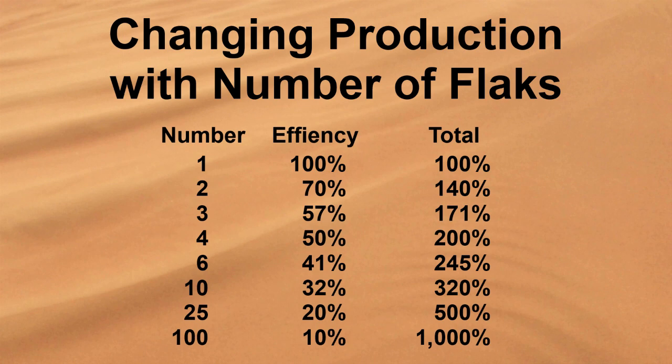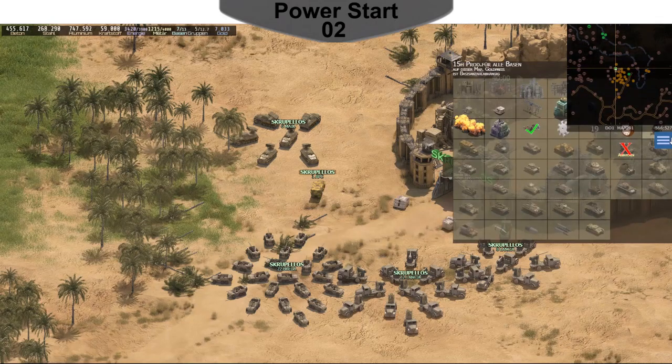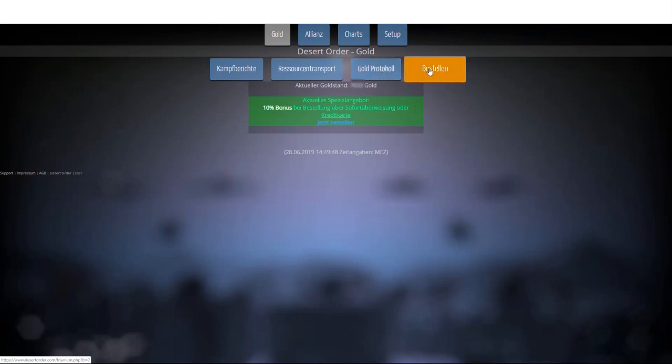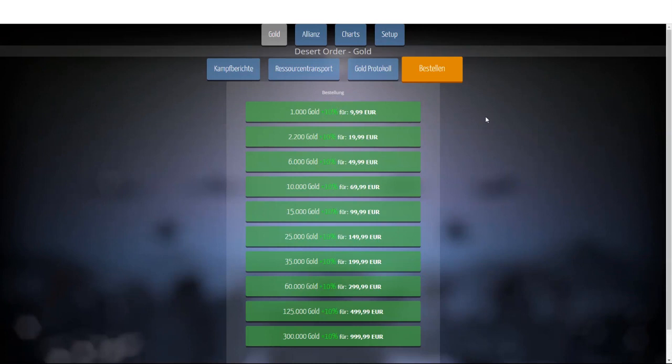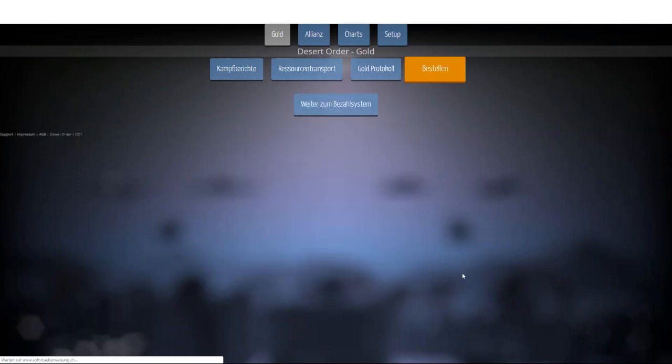The result is that my currently six bases only produce a bit more than twice as much as initially my home base alone, as the efficiency has been reduced to 41%. There is the possibility to invest 49 gold for immediate resources — which is 30 million concrete, steel, and aluminium each. If the last purchase of gold was less than two weeks ago, this will even be multiplied by 3. My last purchase of gold is long ago — I used the special Easter offer granting a 40% bonus. So I buy another 1000 gold plus bonus for 9.99 euros, and a couple of seconds later I can use the additional amount of gold in the game.